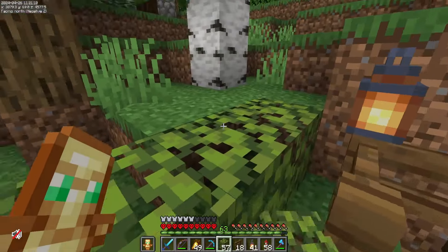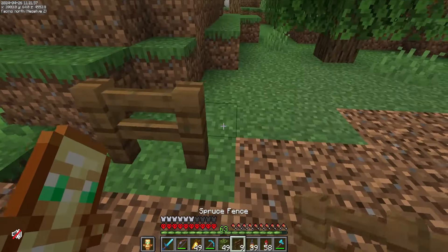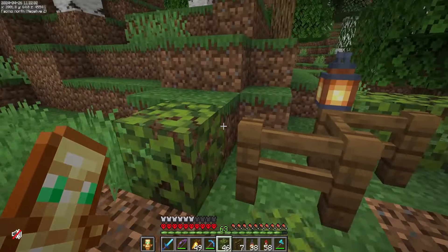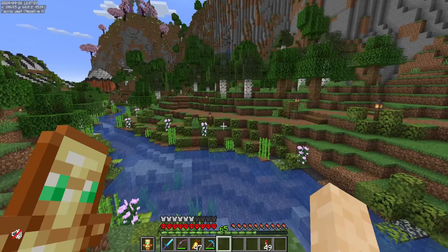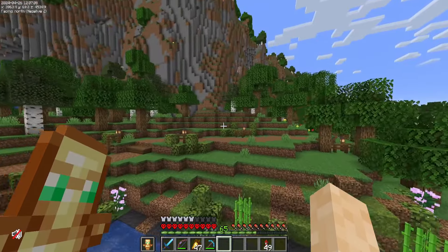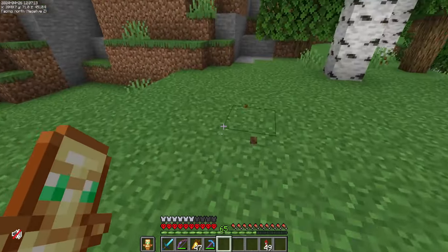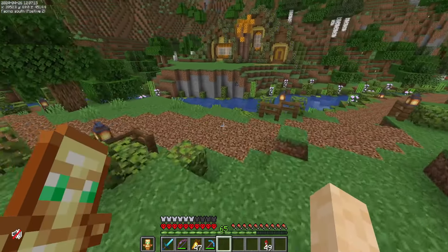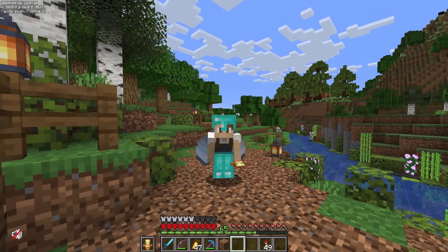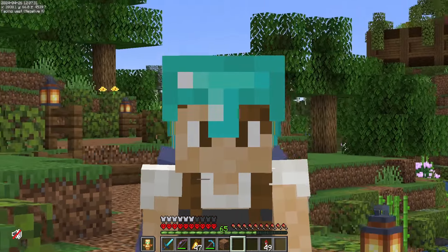I think we've got this whole thing spawn proofed now — at least the path is. I'm not promising that the surrounding areas are very spawn proofed; I'm sure up here the light levels don't quite get to where we need them. But I've realized something: we can't even experience this lovely path in the way that we should, and that is on the back of a horse.